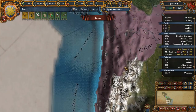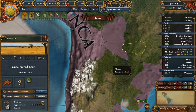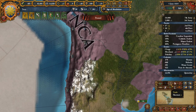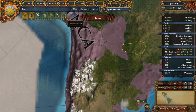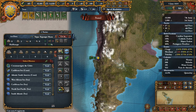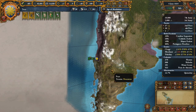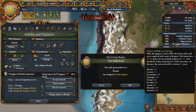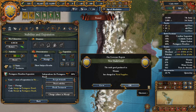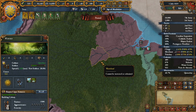Another colony, another day. Let's explore the northeast Pacific — this is good. Naval supplies in Manaus — there is no province more inland than Manaus.